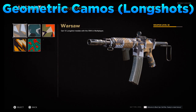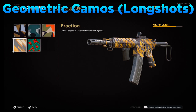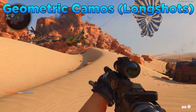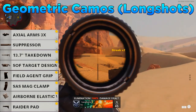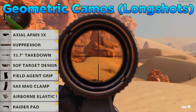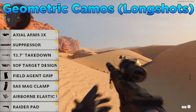Next are the geometric camos, where you need to get longshots. Specifically for assault rifles you need to get 50 longshots to earn the Bloodline camo. For attachments, I'd first recommend going for an optic like the Axial Arms 3x, then the suppressor, the 13.7 inch takedown barrel, the SOF Target Designator for the body, the Field Agent Grip on the underbarrel, and the SAS Mag Clamp on the magazine.